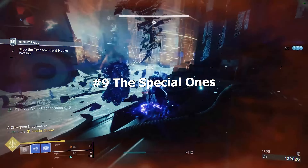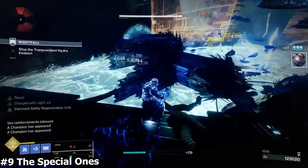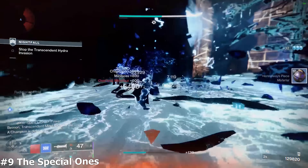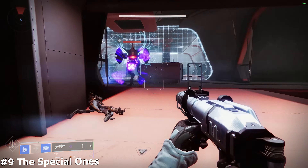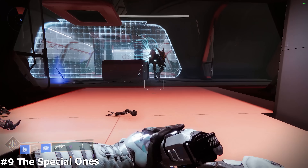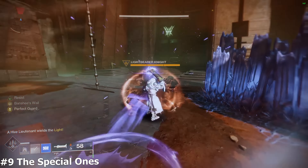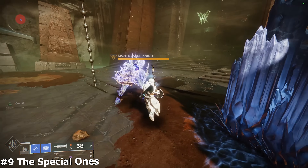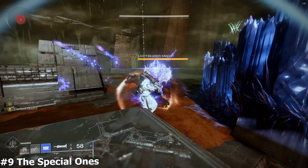Category 9: The Special Ones — Vex Hydrants and Lucent Hive Lightbearers. Their attacks are wonky and often one-shot you in Grandmaster content. I wouldn't recommend Perfect Guarding their attacks because the risk is too high. Hydrants are easier if you have blinding grenades — shoot blinding grenades repeatedly with a couple Lament attacks in between. For Lucent Hive Lightbearers, have Whisper of Chains active before engaging — that will keep you from being one-shot. You can Perfect Guard their slams by focusing on the attack animation and guarding when the animation is about to slam onto you.